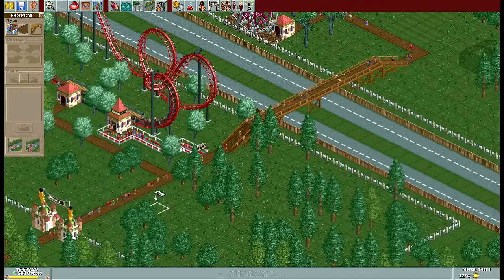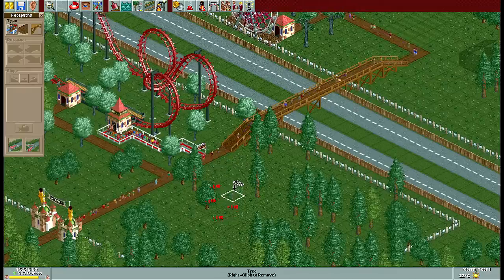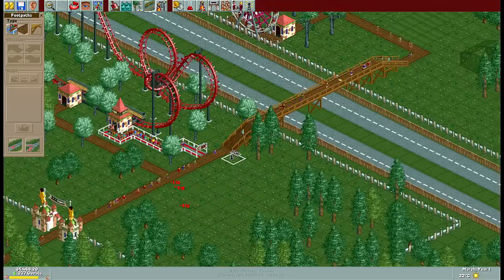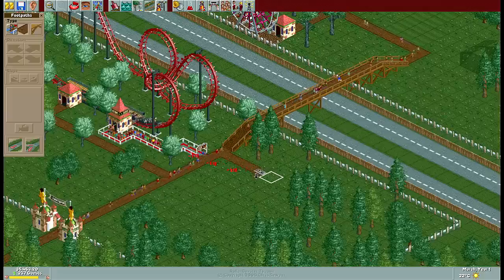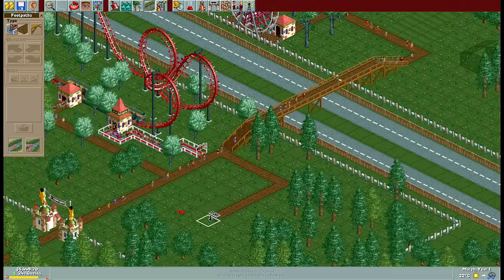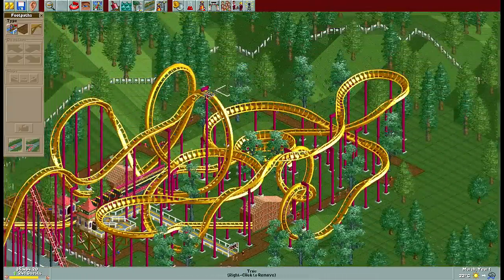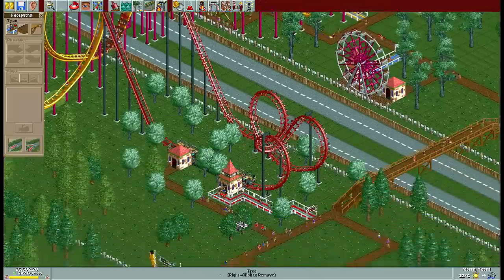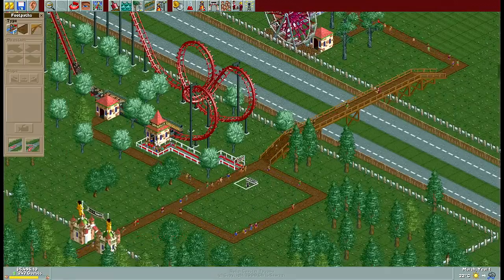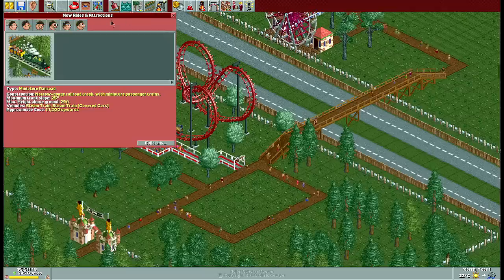We want to make some money on this park. And then what's this over here? The Grapevine. Excitement rating almost 8, Sidearms. Intensity's really high though. A lot of people won't go on it because the intensity rating's so high. We're not going to charge people as much as they want to ride a Ferris wheel because that's just wrong. You never want to charge people to ride a Ferris wheel. So let's start off. Let's clear some of these trees.